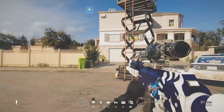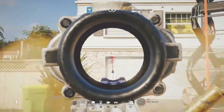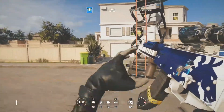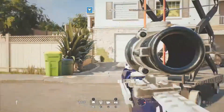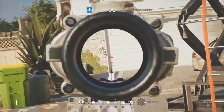This gun by itself doesn't have that much recoil, but still obviously has a little bit. This is what it looks like without compensating for the recoil — it goes pretty high. And then this is with compensating for it. Obviously my aim's not the best; it bounced around a little bit.